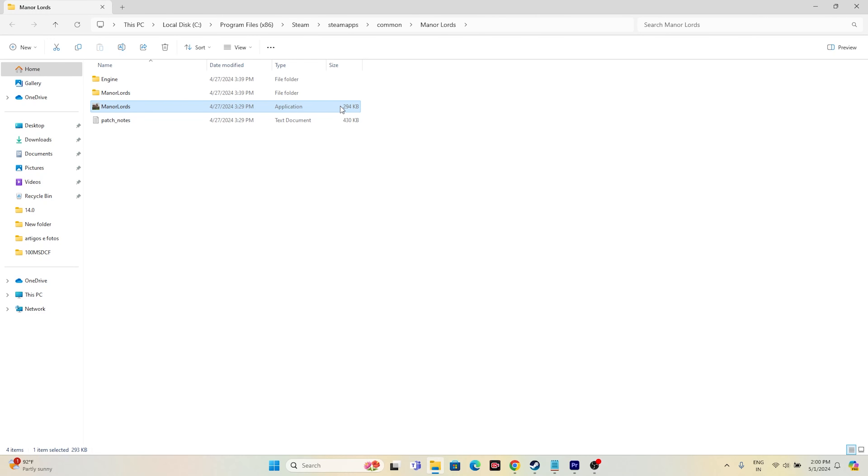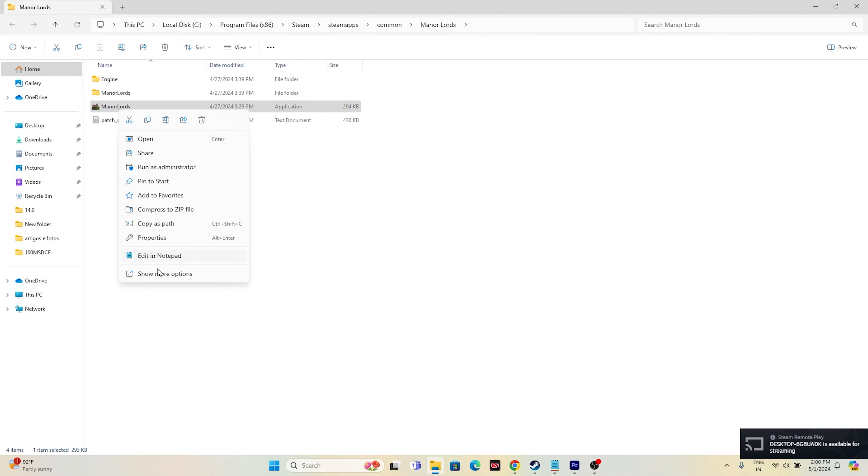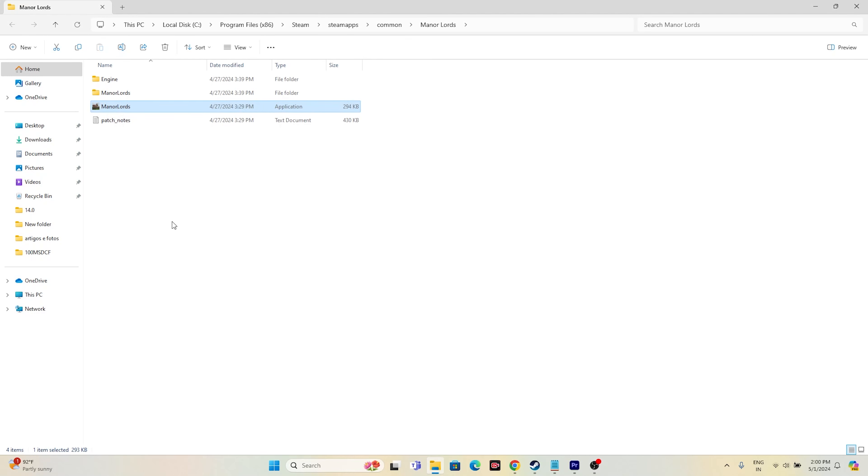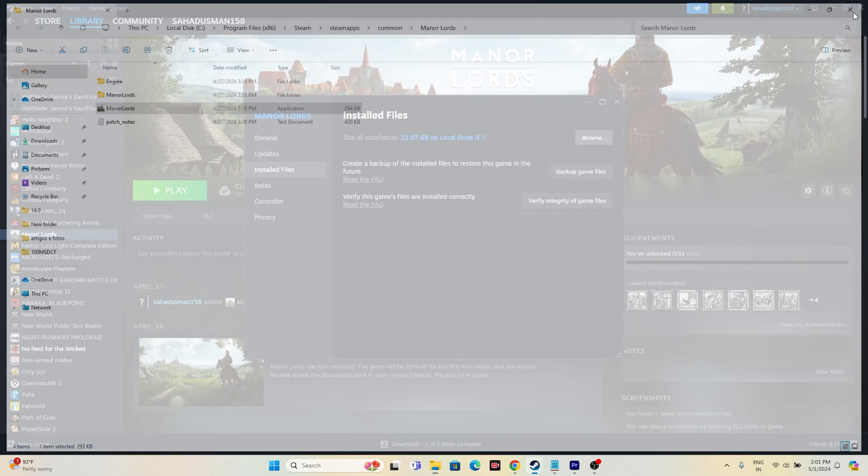The next step is to run the game as administrator and in compatibility mode. Right-click the game executable, go to Show More Options, then Properties, then Compatibility. Check 'Run this program as an administrator.' Also enable 'Run this program in compatibility mode' — try Windows 7 or Windows 8. Click Apply and OK, then close everything and try launching the game.